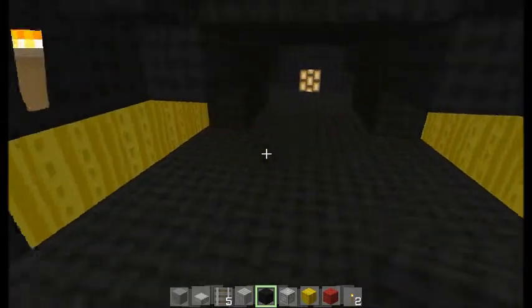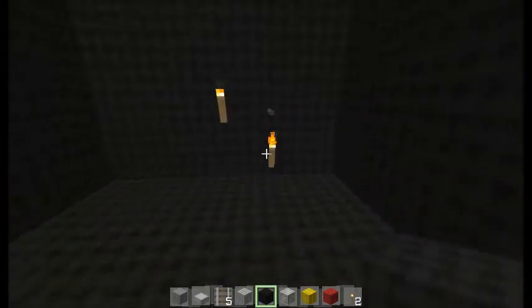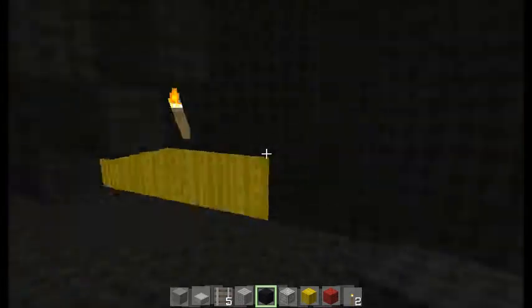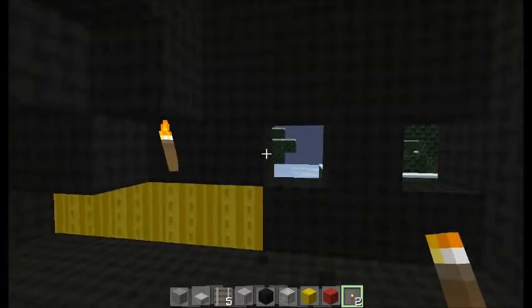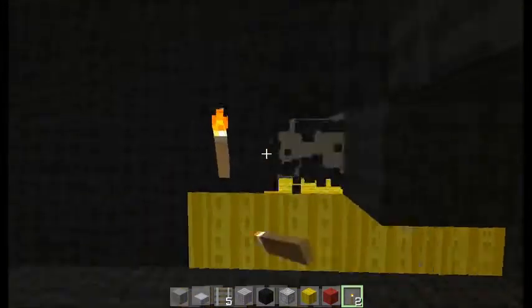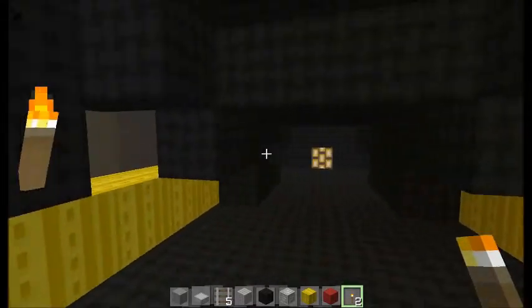The passengers will be back where the conductor usually is, and then the conductor will be up here since this is a magic train that runs kind of by itself. So you're going to be knocking out windows here, here, and here, same on this side.